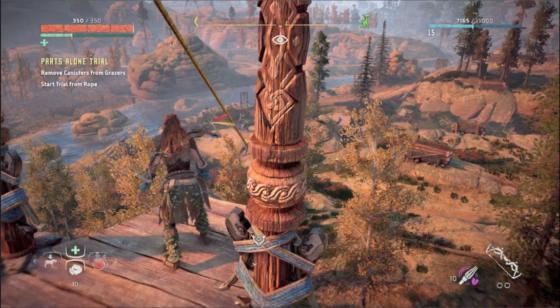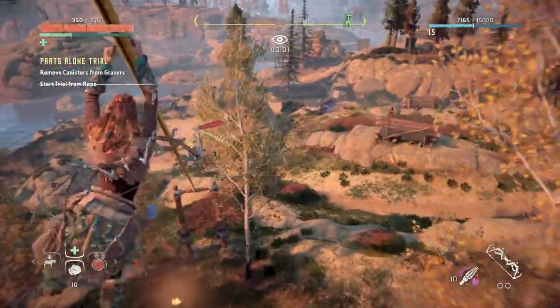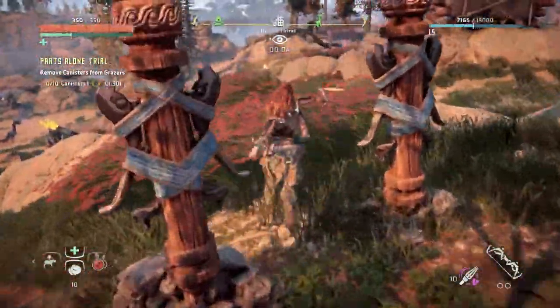For this first trial and the next two trials, the grazers will always start bunched up on the left side of the hunting grounds. Once you start attacking them, they're going to want to move to the right side and take off, so be prepared for that. Here we go — we're hopping down the rope and our time has started, shown at the top of the screen.